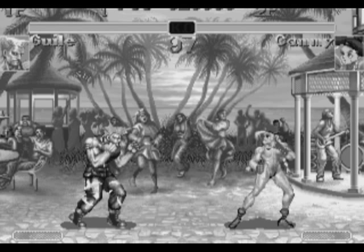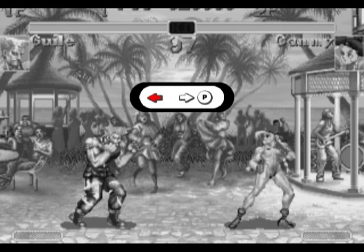Guile's Sonic Boom has an even different motion. You've got to hold the joystick in one of the back positions, such as straight back or diagonally down and back. You hold it there for about one second, and then you go towards and press a punch button.